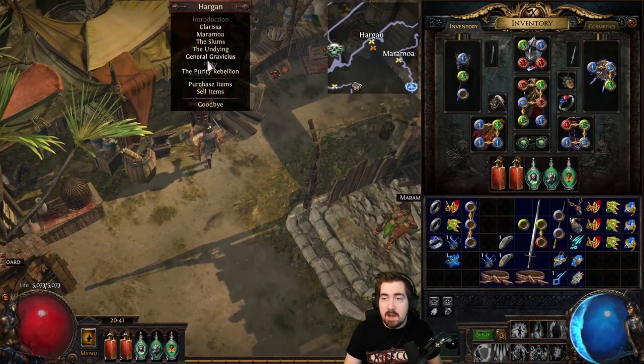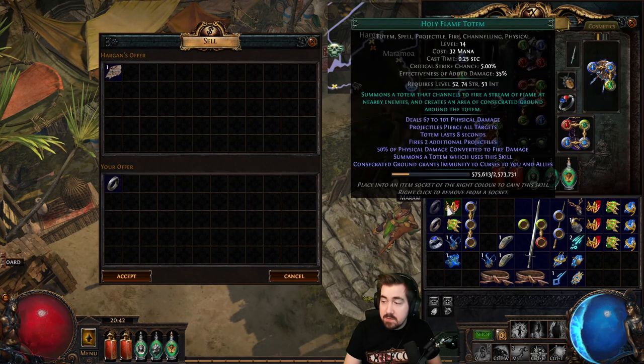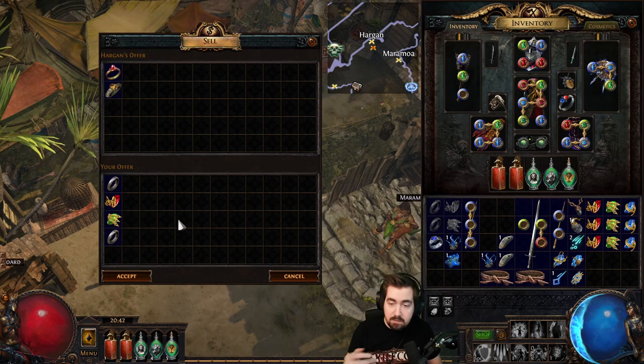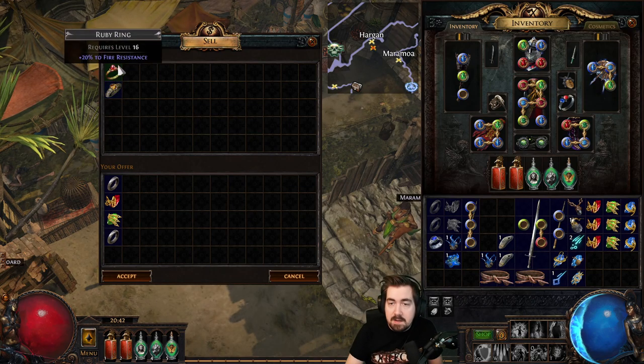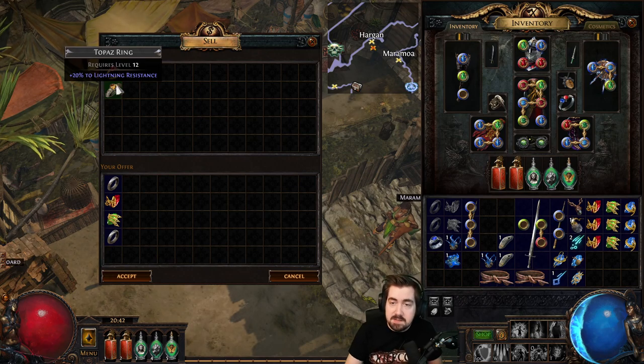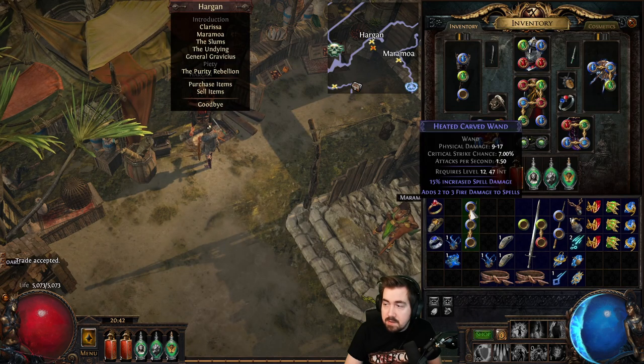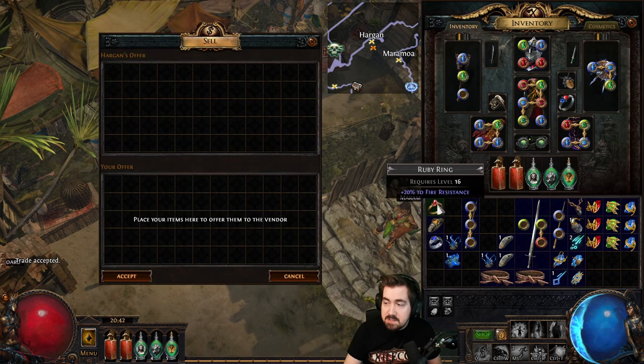Often you'll find iron rings early on, and you can switch an iron ring to a ruby, topaz, or sapphire ring by selling it with any one wisdom gem — it just needs to be a different gem. It's not always the bottom resistance either; you can actually get the max, which is 30. So that's really really good. Another thing that's really good: if you're a caster and you want fire, cold, or lightning damage to spells, there's a recipe for that as well.